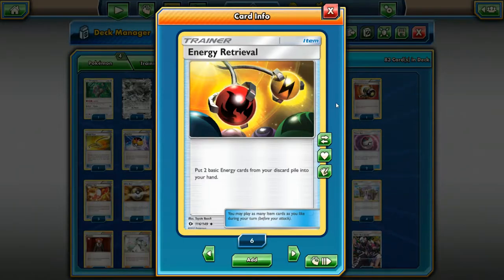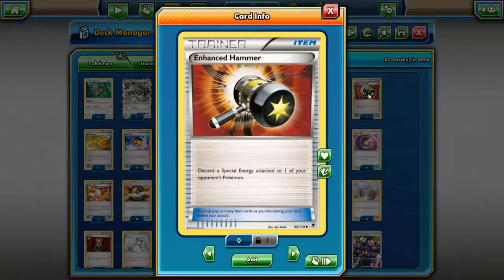Next up, Energy Retrieval. This card's been around forever and is as cheap as can be — I'd be very shocked if you paid more than a quarter for it, and it comes in pretty much every theme deck. It lets you take two energy cards from your discard pile and put them into your hand. It's great in decks that run a low energy count and don't have a lot of ways to get energy out of the discard pile. It works great in Volcanion EX decks and Water Box, and it's always worth considering in decks that require you to discard energy to get going.